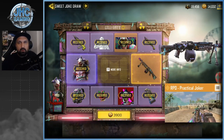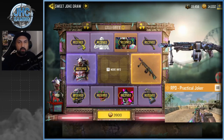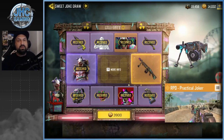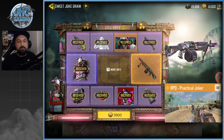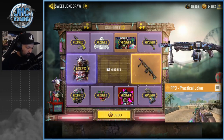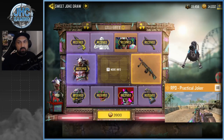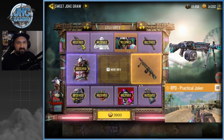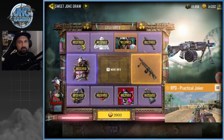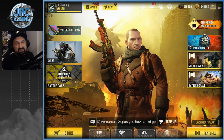All right, now the gun — 3900 CP. You know what, I think maybe this lucky draw was cheaper overall. But leave a comment below — would you pay 3900 CP for an RPD? Even if it's legendary, even if it's super nice, even if it's got a great animation — do you guys even use the RPD in ranked multiplayer? I don't, ever. I'm thinking of skipping that one. 3900 CP is like $39 for a gun — I think I'll skip, guys.